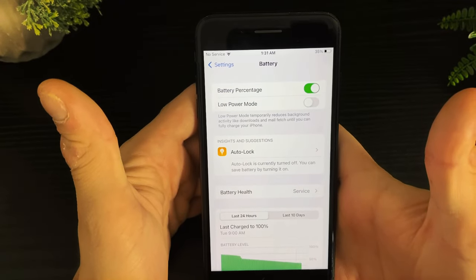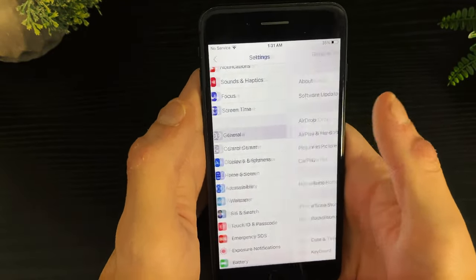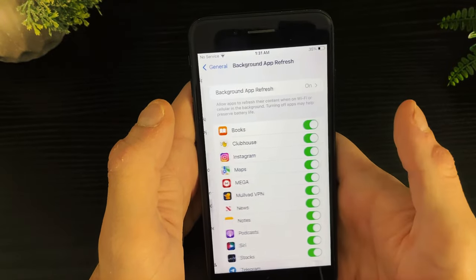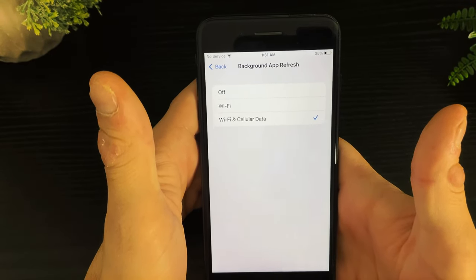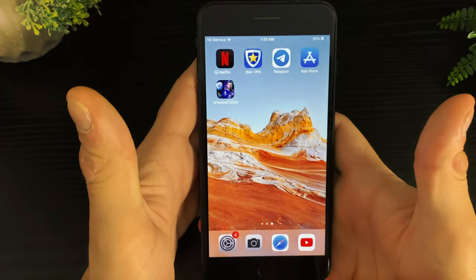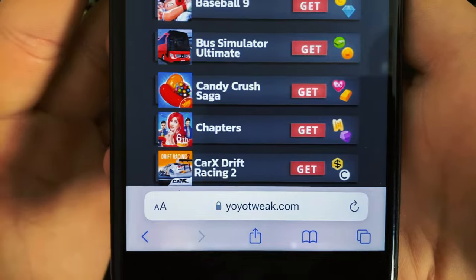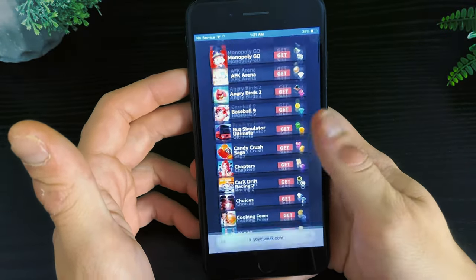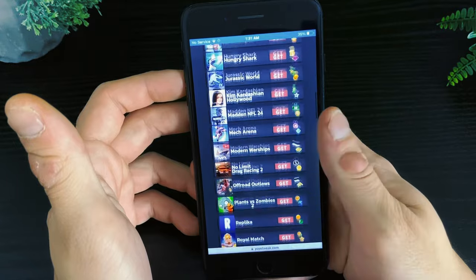Low power mode should stay off, and the battery saver mode should also stay off for Android users. Now go back and go to General, then make sure that background app refresh is on for both Wi-Fi and cellular data. With all that done, we can open up our browser and type in this address right here, which will lead us to the website and grant us the eFootball 2024 hack.